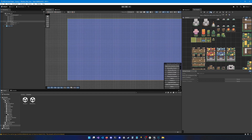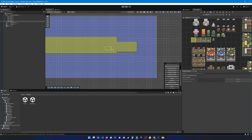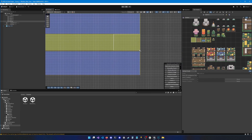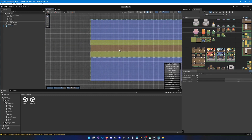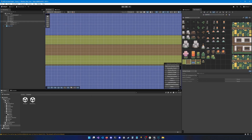You can also use a brush that lets you make rectangles — very convenient for painting big areas. Let's do a path like that, and in the middle we'll add an actual path tile. Now let's go to Layer B and add some mushrooms here and there.